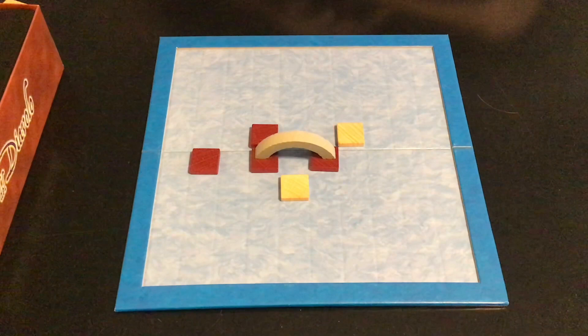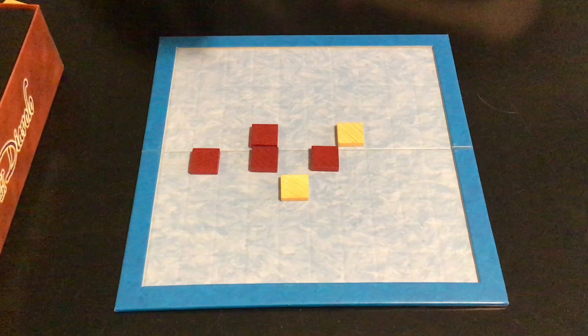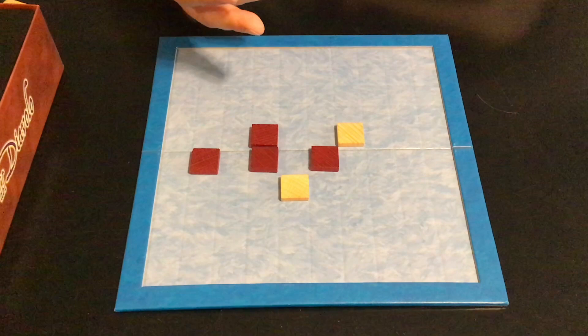The game continues until one player cannot place two blocks on their turn. They could still play a bridge, but if they choose not to, that triggers the end of the game. If light triggers the end of the game, dark will get one more turn. If dark triggers the end, the game is over and then you score all the islands. I'll fast forward to a completed game so you can see how scoring works.